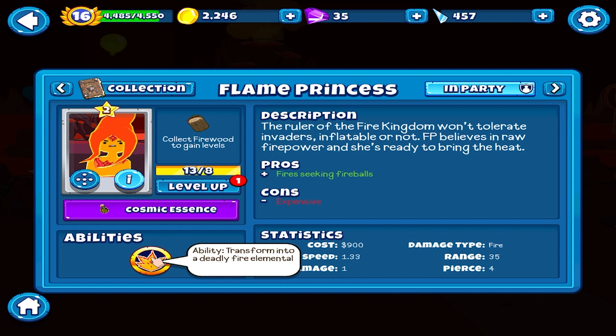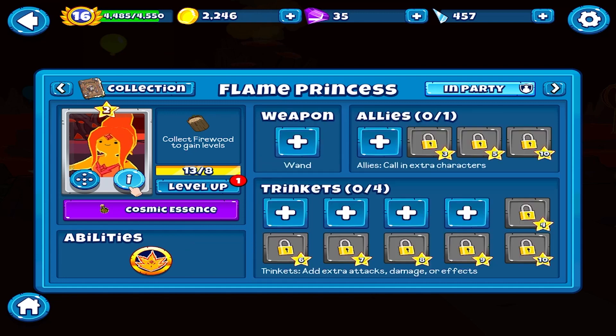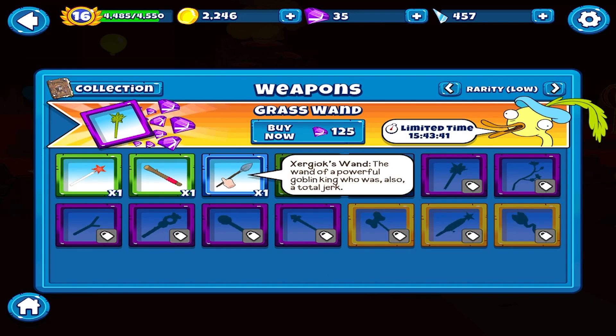Range and everything transforms into a deadly fire elemental. I think we have Jerry's Wand - the wonder of a powerful goblin king who was also a total jerk - speed and more speed if you have a higher level character.